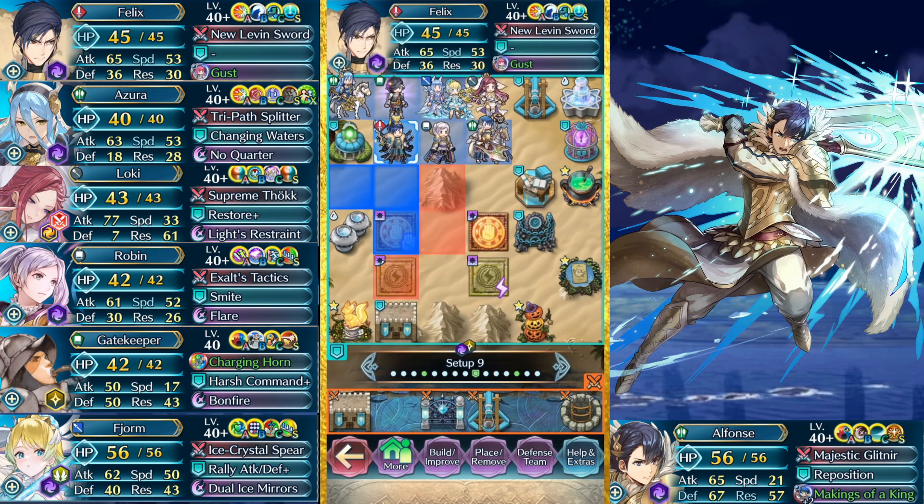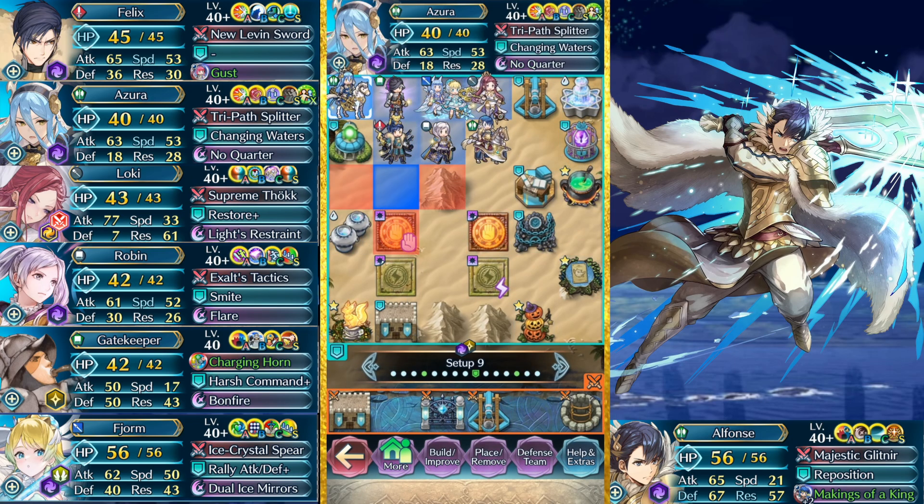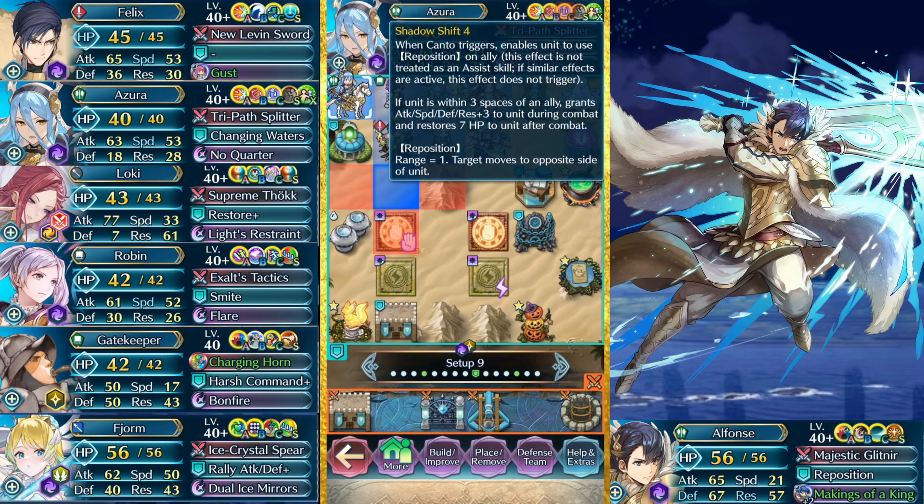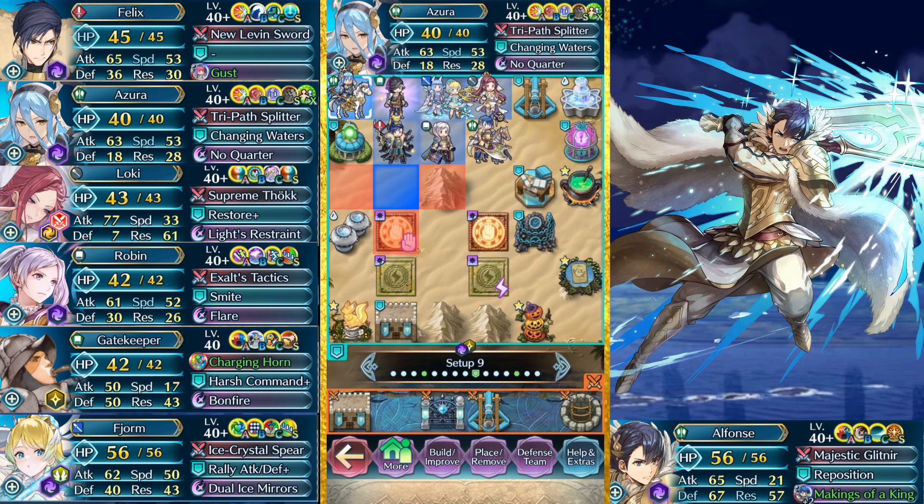But with Bernie running around, you never know. And Felix has Celica Ring. Azara is best friends with Felix - gives him NFU, null panic, attack/speed plus six. The dance gives him double insight, essentially. Shadow Shift is there on the miracle chance that it'll actually work, but it's better than her normal C-slots.